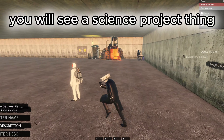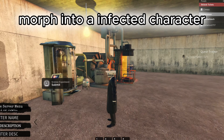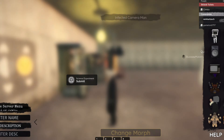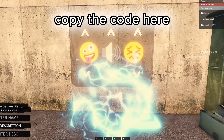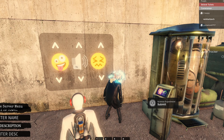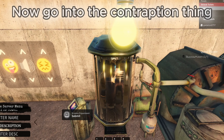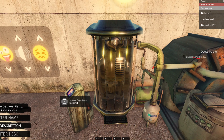You will see a science project thing. Morph into an infected character. Copy the code here. Now go into the contraption thing. Submit it. You will get the mutant.